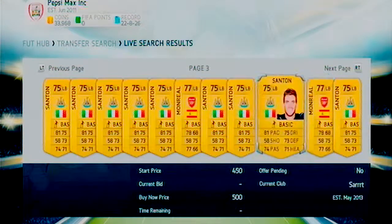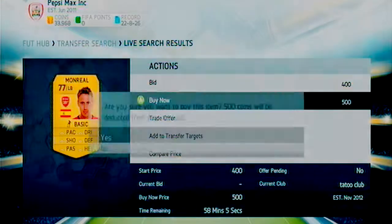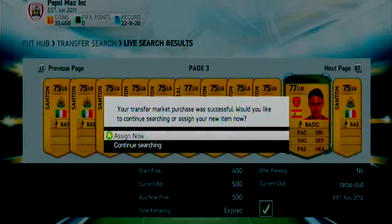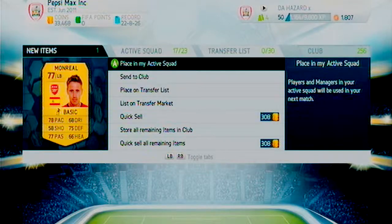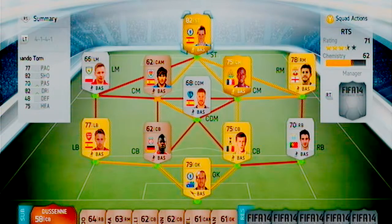What's up guys, MakeNoUK here. We have a new left back as I kind of needed one - everyone were getting down the left side and getting crosses in and things, so we decided to go and get Monreal. He was pretty cheap, 500 coins or something like that, not really expensive.